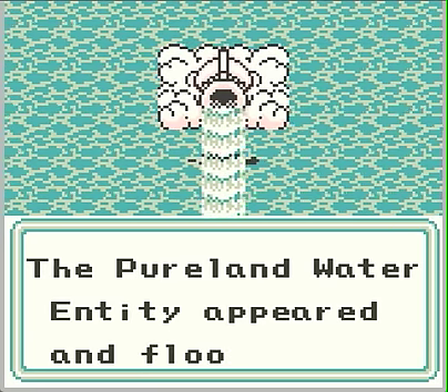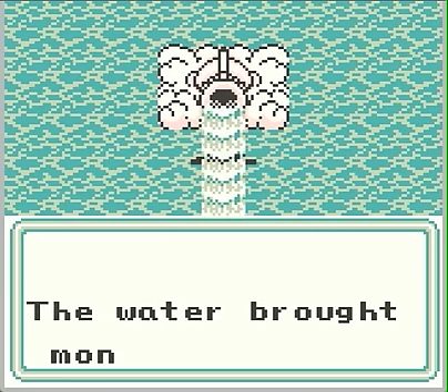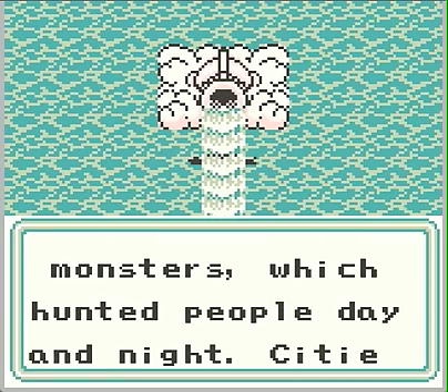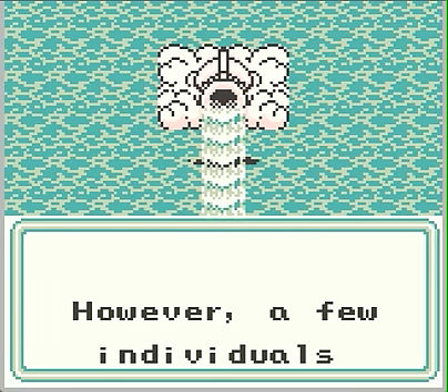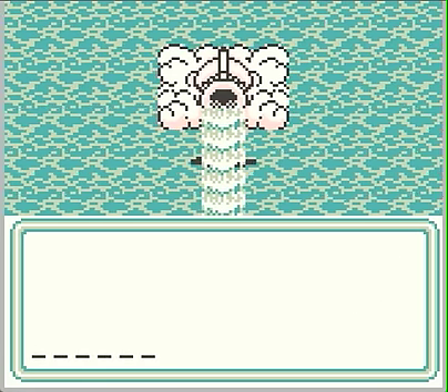The Pure Land Water entity appeared and flooded this world's present, past, and future. The water brought monsters which hunted people. A few individuals prepare for a journey that may determine the fate of the world. By the way, I'm holding down the A button to scroll through the text here.